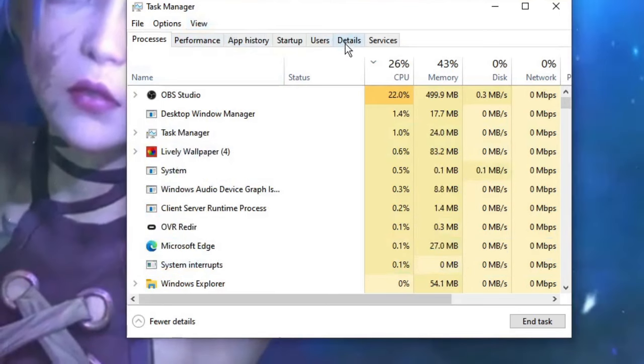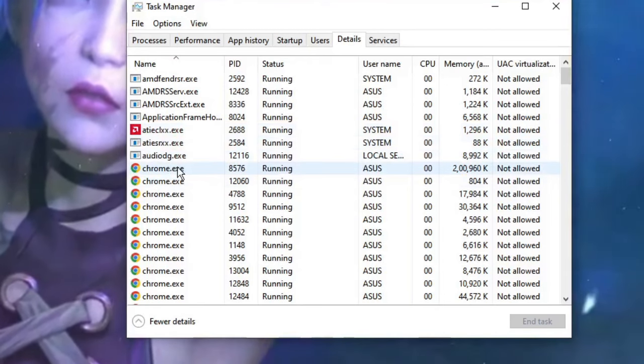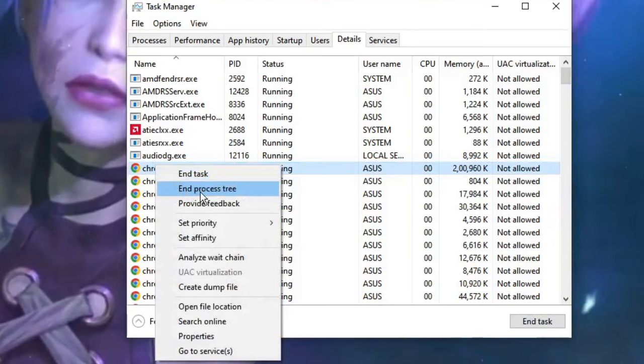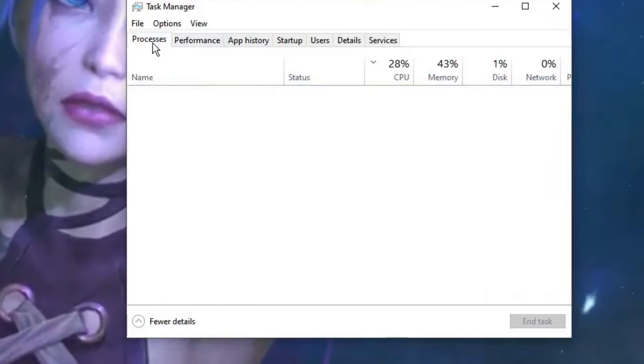From the top menu, click on the Details tab. Look for the application you want to close — one you are not currently using — right-click on it, and choose End Process Tree. Do this for all unnecessary applications, then check back to see if there is any improvement.